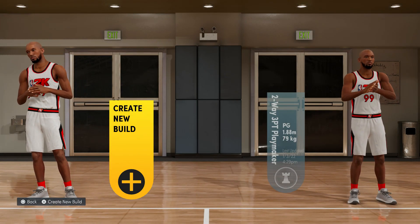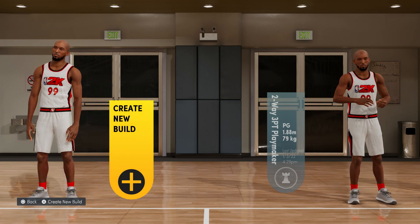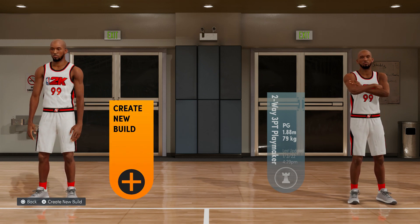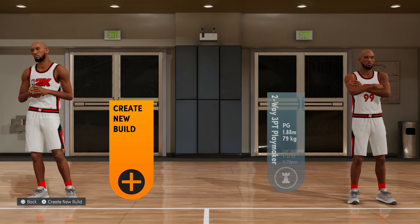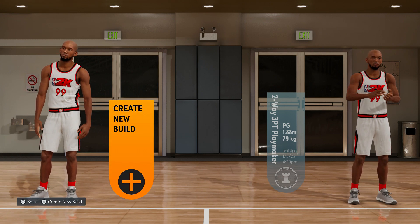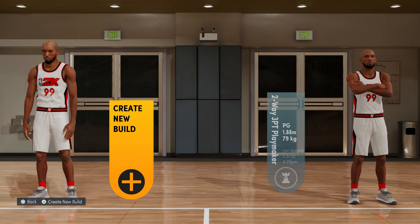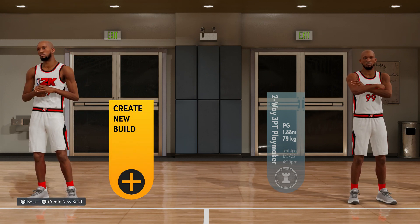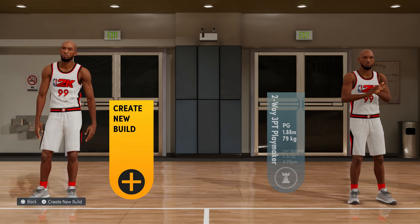What is going on, 2K Mechanic family, back with another video. Today I got another glitch build for y'all, very similar to the 6-7 point guard we made previously. On this one we're going to do a 6-5 glitch with 6-4 stats.